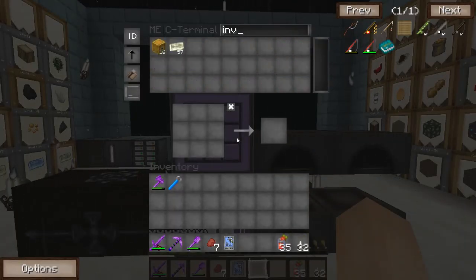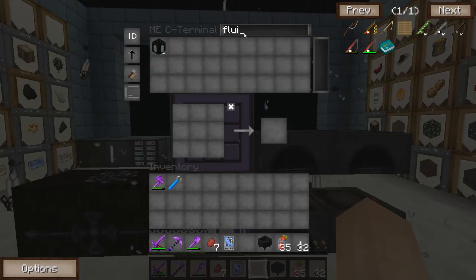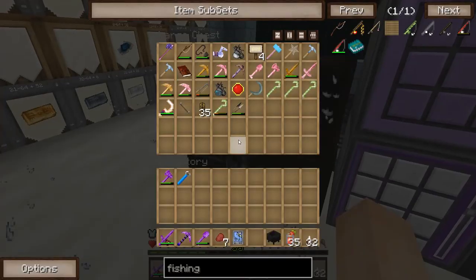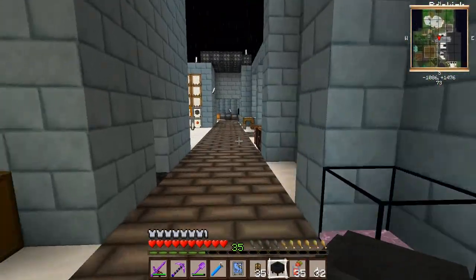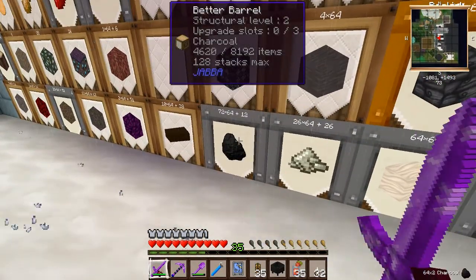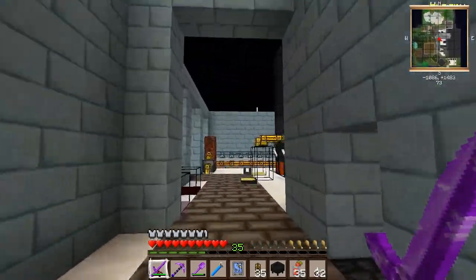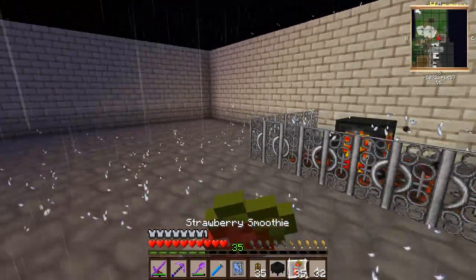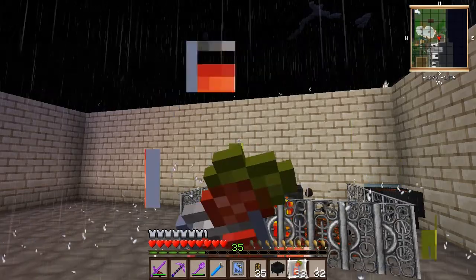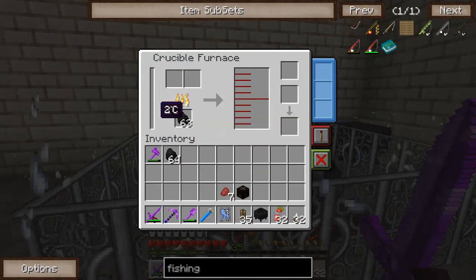Maybe I can even set it up to automate and just fill a crucible furnace up with fish oil — I might make another vat for that. Vats are made just like a cauldron, but with invar. I'll grab some fluid ducts. Now I'm going to need the crescent wrench too. I completely forgot the fuel — I'll just grab a couple stacks of charcoal and maybe a chest to store it in. I'm really excited about trying to get some pearls because I'd like to produce the mariculture jewelry, which I think is a decent way to fly around with flying enchants on it.